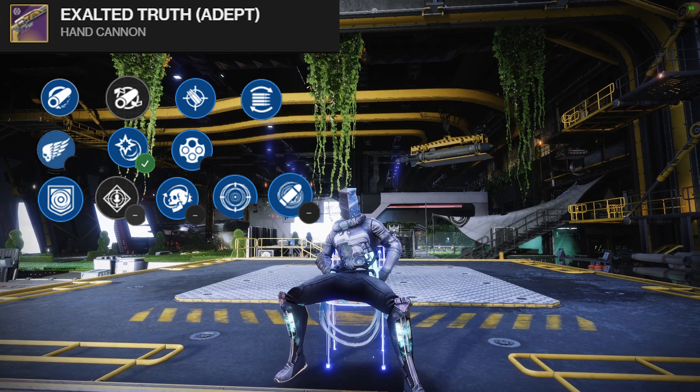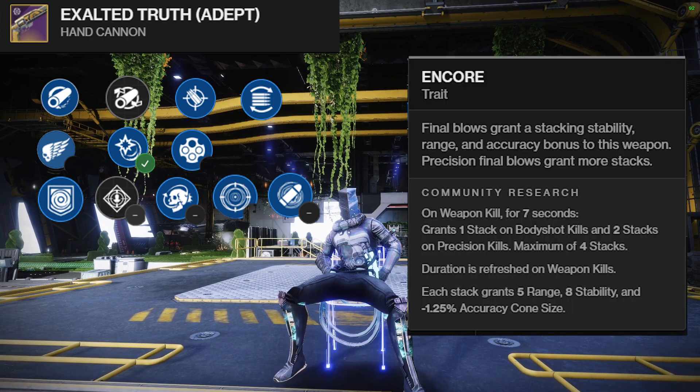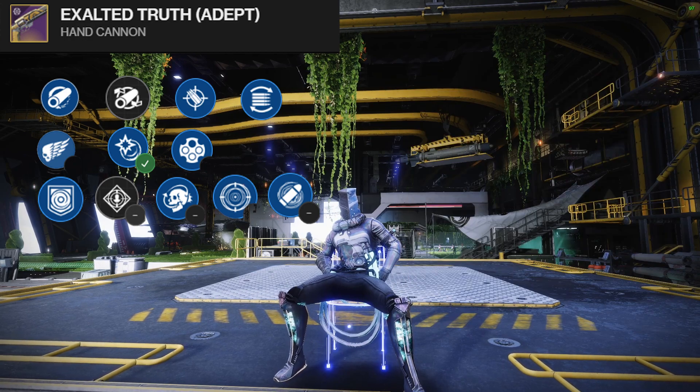Second column for PvP would be Encore or Eye of the Storm. Encore with headshots gives increased range and with body shots gives increased stability — really good for sixes. Eye of the Storm is an all-around good perk that increases target acquisition and aim assist while your health gets low.